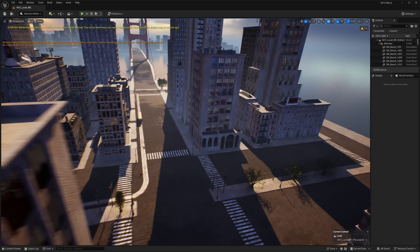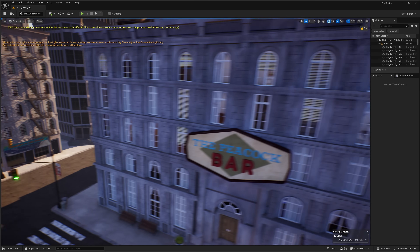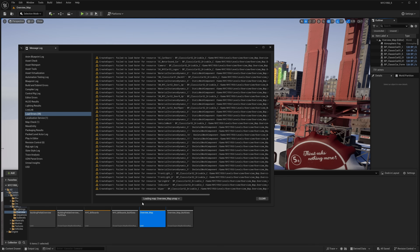We've got cell phone dishes and cell towers on the roofs, but other than that, a very high quality asset pack, and there is quite a bit in here. Let's go to the overview — we've got building prefabs, billboards, and then just the raw overview, which gives you an idea of how these modular packs are put together.